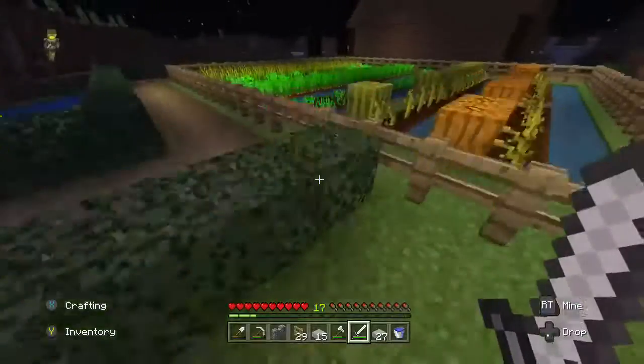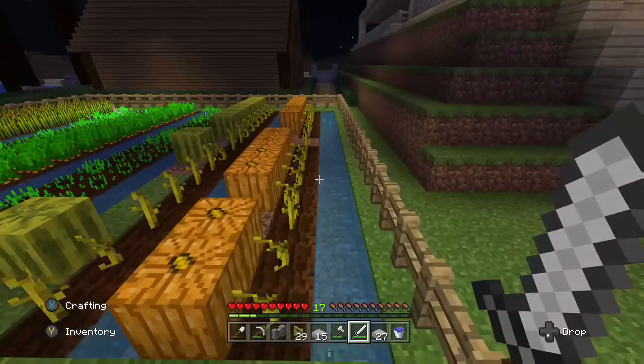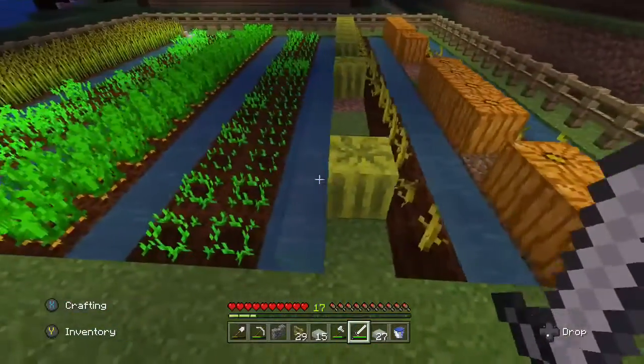Next, melons and pumpkins are also just found out in the open. They're probably a little bit harder to find, but you can do them the exact same way. You just plant them and leave a space open for the pumpkin to drop.